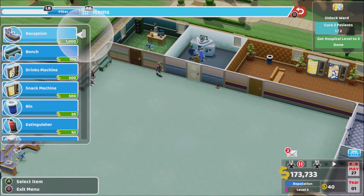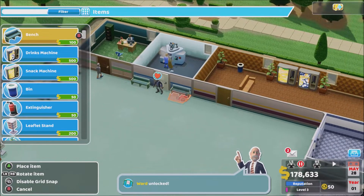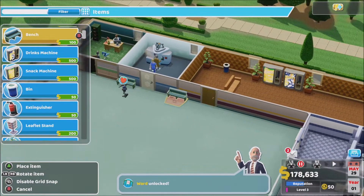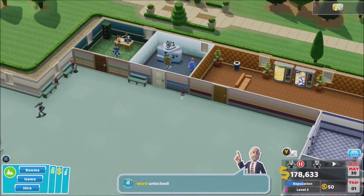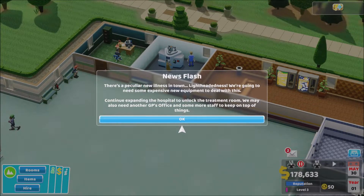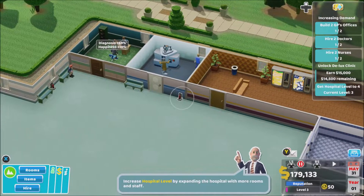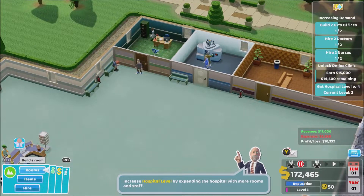I'm going to put more benches outside the rooms. Is the fire extinguisher in the way? It is — let's get that moved. Newsflash: there's a peculiar new illness in town with lightheadedness — we're going to need some expensive new equipment to deal with it. Continue expanding the hospital to unlock the treatment room. We may also need another GP's office and more staff to keep on top of things.